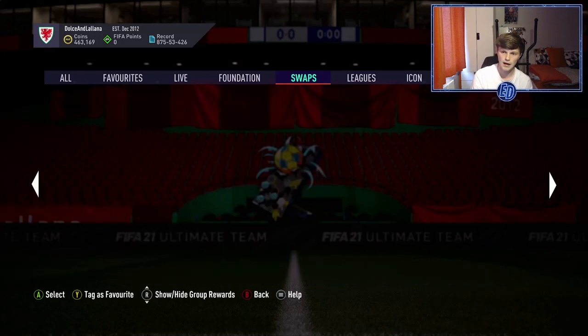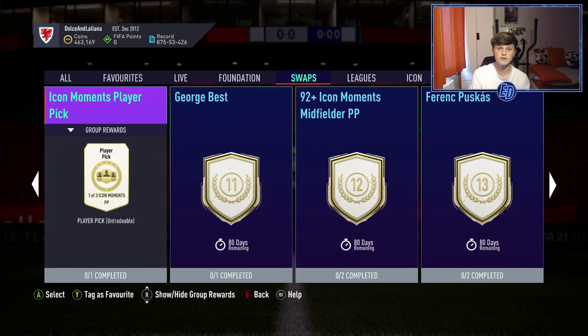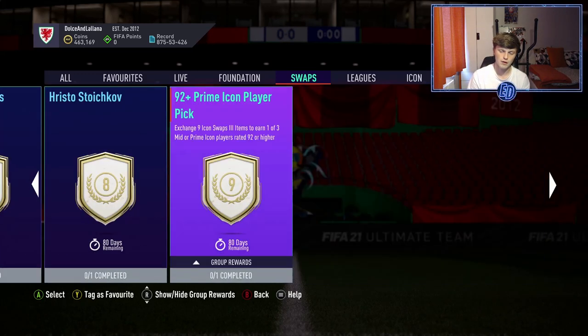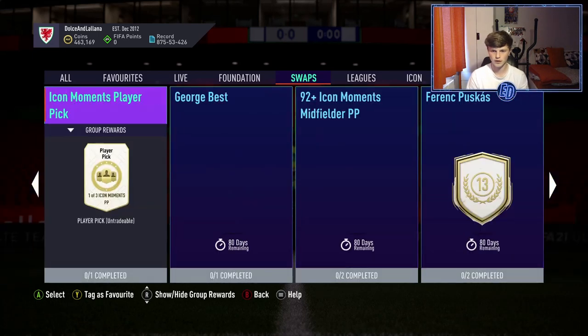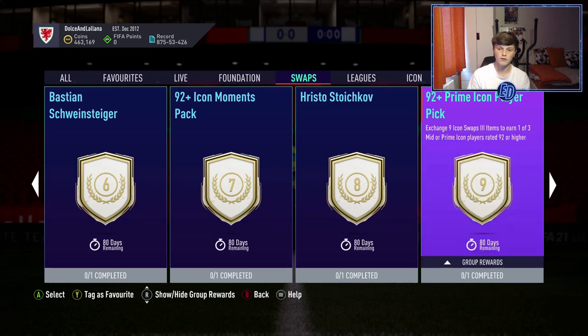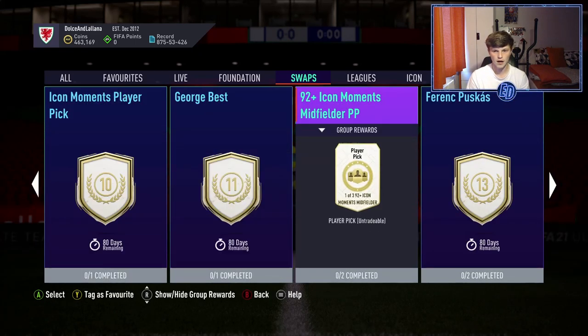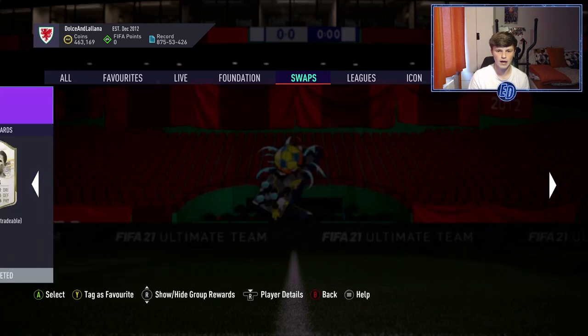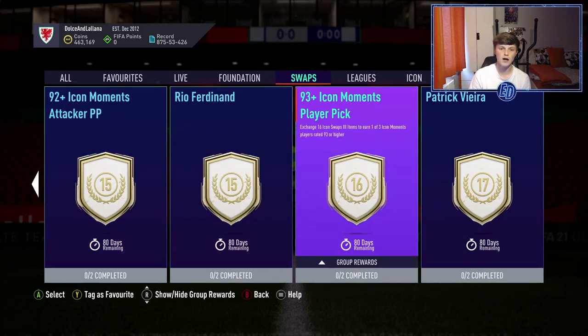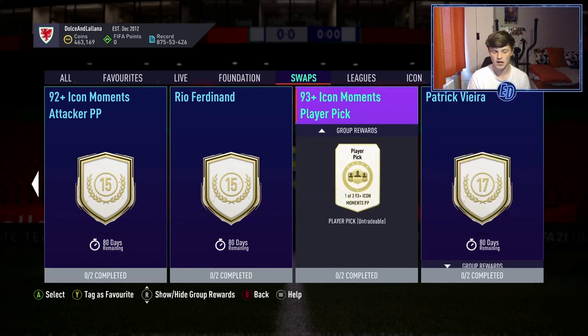I like the look of the player picks personally. If you go for a player pick, go for an Icon Moments player pick rather than a prime one. For midfielders go for the 92-plus Icon Moments midfielder pick; for attackers go for the attacker pick; and if you don't know what you need, spend all 16 tokens on the 93-plus Icon Moments player pick.